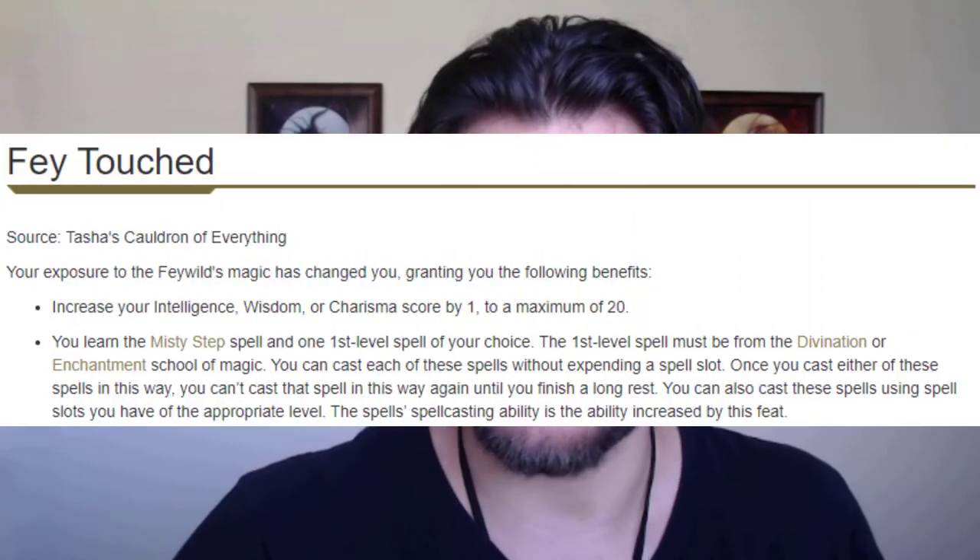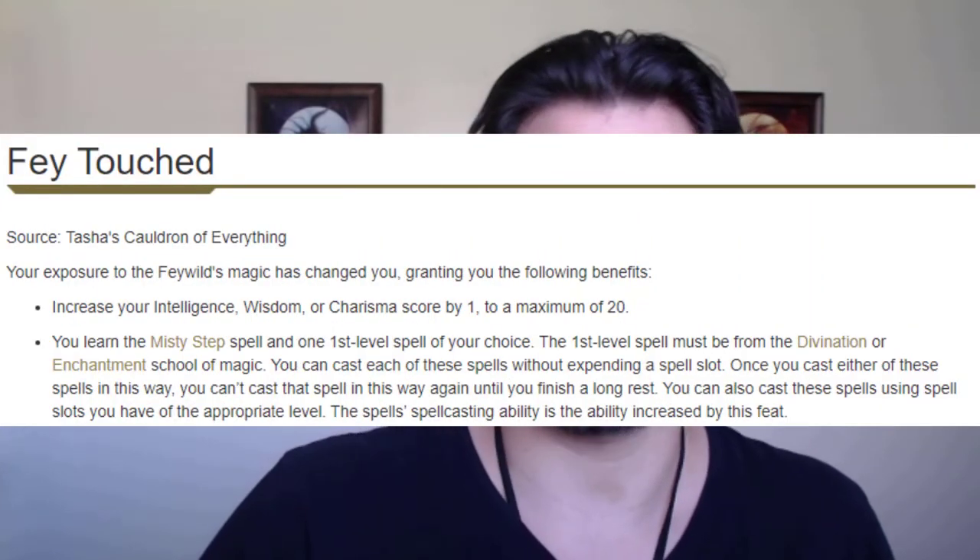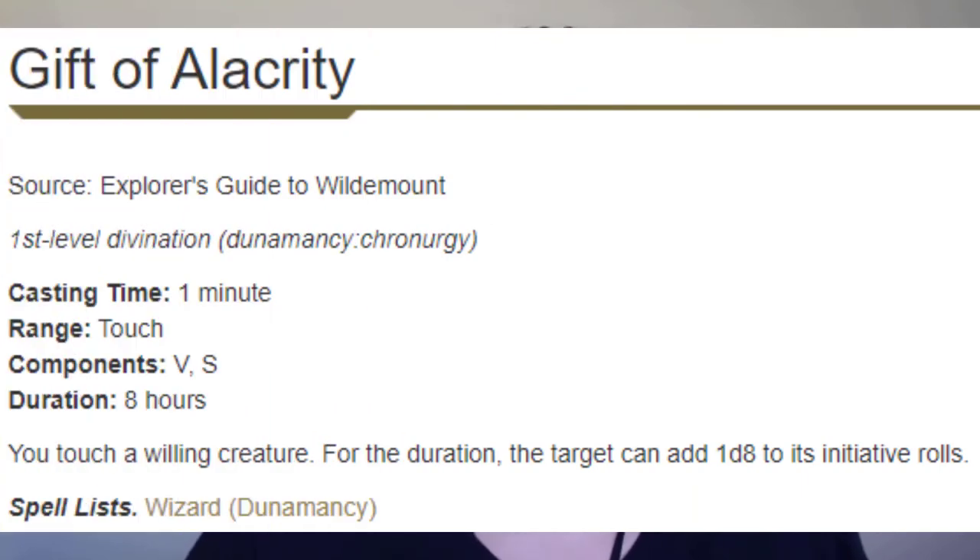There are a couple of niche choices I made with this build. At level four I took Fey Touched because I had an odd score in Charisma, and I took Gift of Alacrity, which is an amazing spell that boosts our initiative by a d8. We're more likely to go first, which means we're more likely to get one of our fight-winning debuffs off, and then we can spend the rest of the fight yeeting catapult and throwing Fire Bolts.